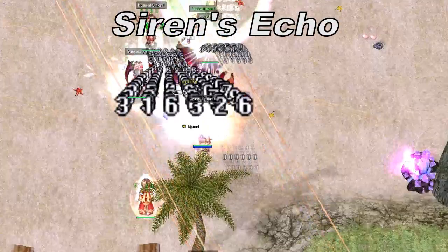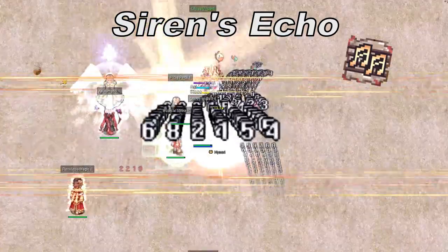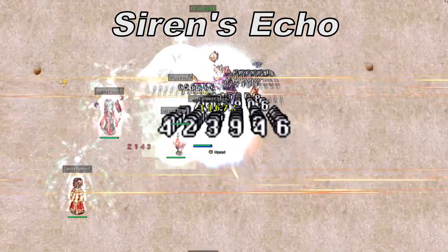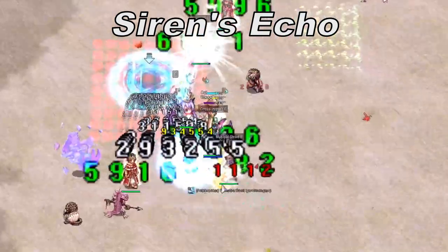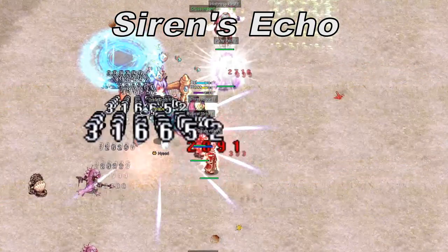Siren's Echo: Naizori will cast Great Echo on a target, which is a performer class skill that deals damage to all enemies in an area around a target. She will cast this skill on the player with the most aggro in the party, usually the tank, so it's best to stay away from the tank if you don't need to be up close to Naizori.